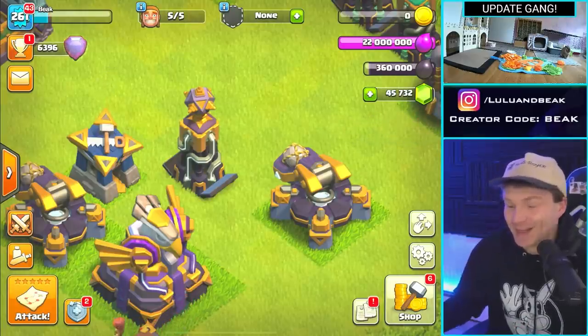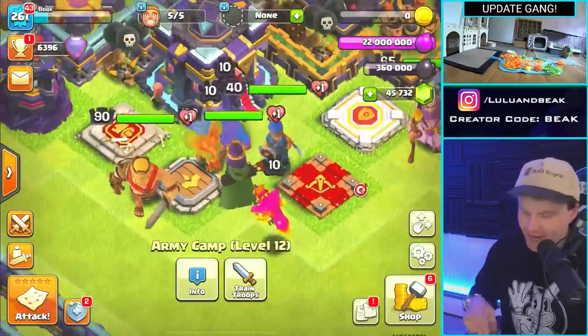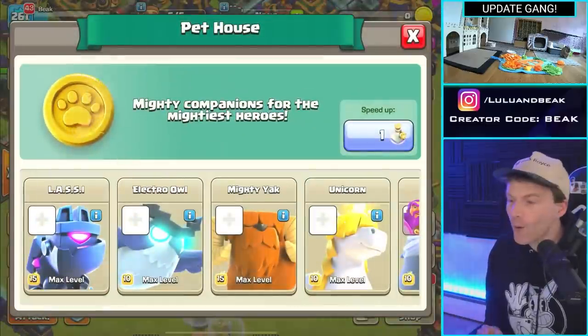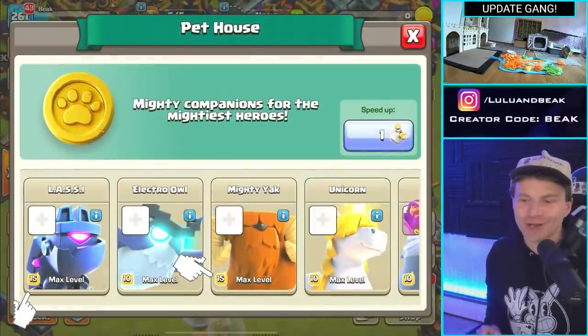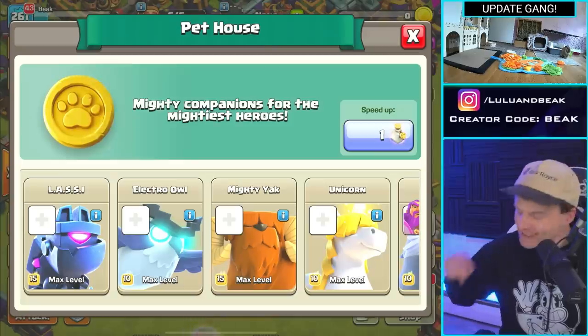Oh, stop it right now — that is like complete cyberpunk madness. It doesn't really match the other ones on this side, but I love it. So as we said, we got to go out and use these new hogs. But before we do — five more levels on all of our heroes, including the pets. It looks like only Lassie and the Yak got upgrades. Clash was feeling bad for Lassie and Yak and wanted to get them back in the mix.